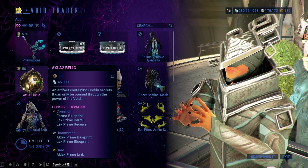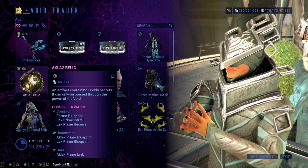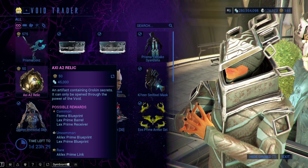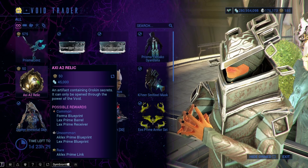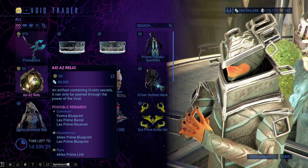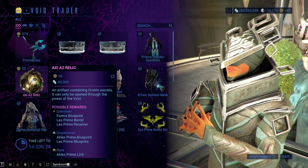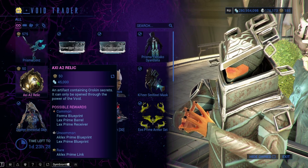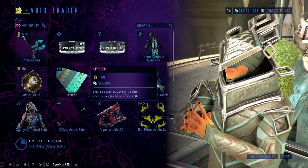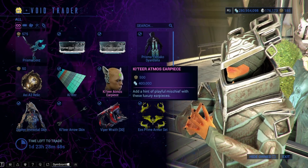We have the Axi A2 Relic, which has the Lex Prime Link and the Lex Prime Blueprint in it. If you need any of those two parts, get this. Every other part in here for the Lex — and the Forma as well — you could find in other relics. So you're getting it for the Lex-specific things if you need it. The Couture Color Palette: if you don't have it, go for it.